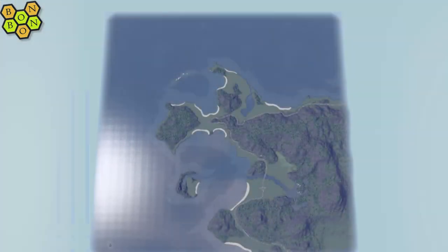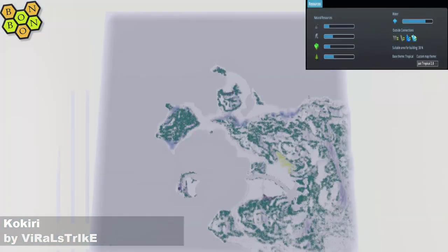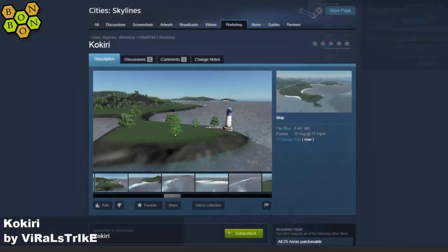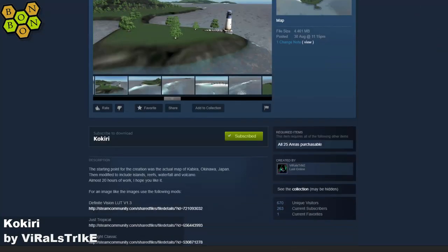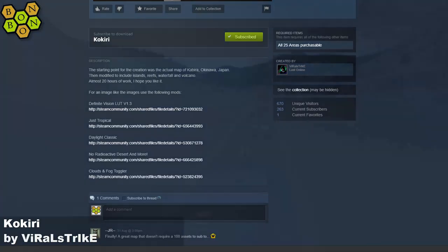Hello and welcome to what can only be described as the best map review show for Cities Skylines on YouTube in the summer of 2017 — which frankly isn't very catchy, so I'm just going to stick with WhatMap. Today's map is Kokiri by Viral Strike. There's a big gulf in the middle of the 25-square tile, taking away a huge build plane. But other than that, it looks potentially pretty good with the coves and the mountains. We need nothing apart from maybe Tropical and Dependent Vision, and three other mods.